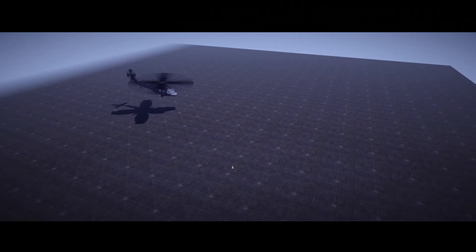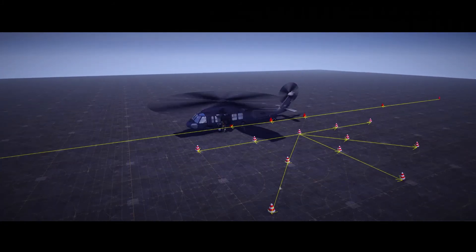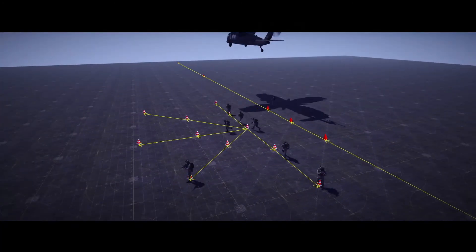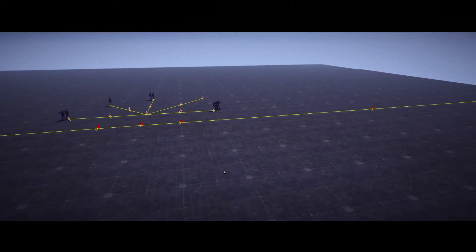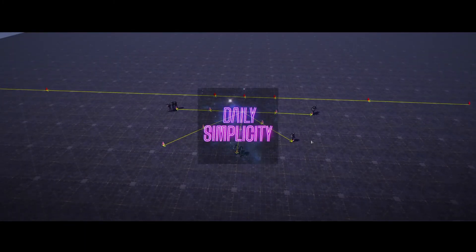As you can see, the heli will go down, land on the waypoint, the infantry will get out and run to waypoint 7, and then the helicopter will take back off and delete itself. That's the basics on helicopters — it works with all factions and you can adjust as you like. If you have any questions, leave them below, and I'll see you in the next video.